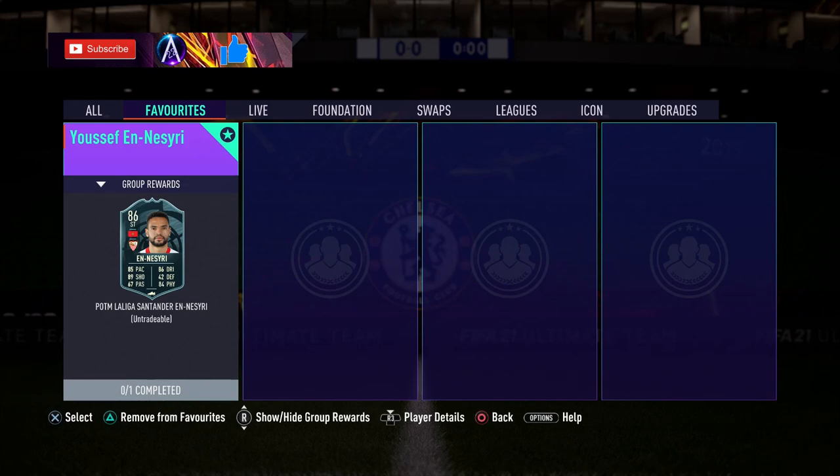What is up guys, we have a real quick one. We have Yusuf Nesiri — however you pronounce it — Player of the Month, dropped at 5 o'clock just before the Future Stars promo starts, so hopefully we'll have some content for that tonight.